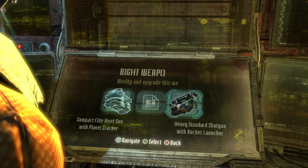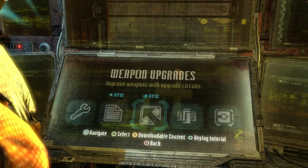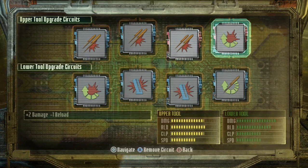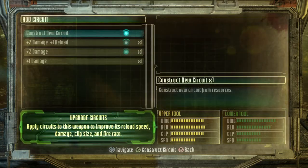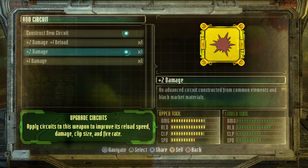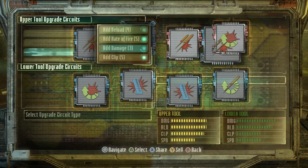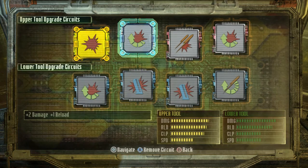Let's see. Weapon Crafting. There we go. Actually, we want Weapon Upgrades for this one, right? Yes. So let's see. Plus one damage. Plus one damage. Plus two damage. Minus one way to fire. Add damage. Plus two damage. Two damage. One reload. Two damage. One reload. Then add damage. Two damage. There we go. Cool.